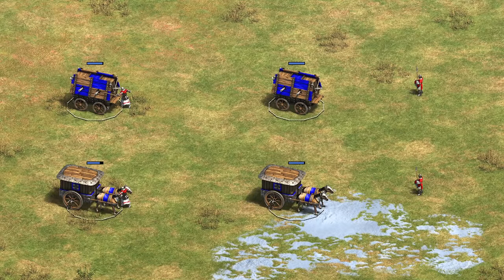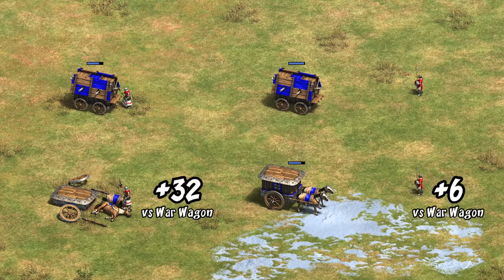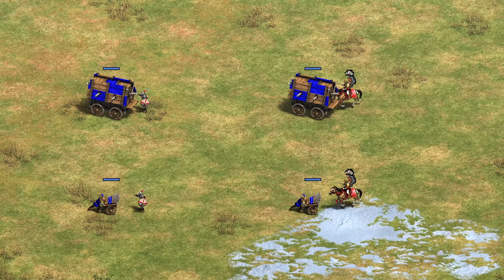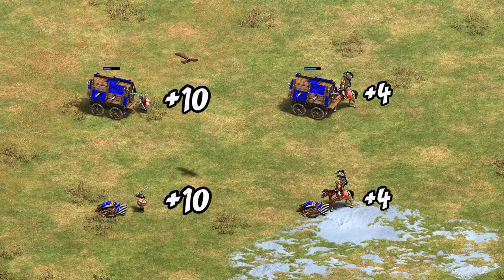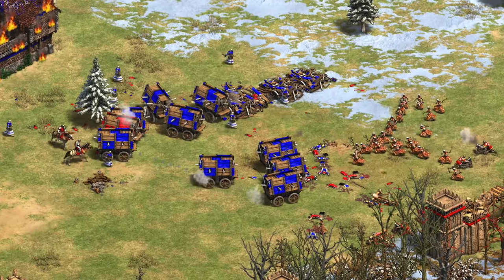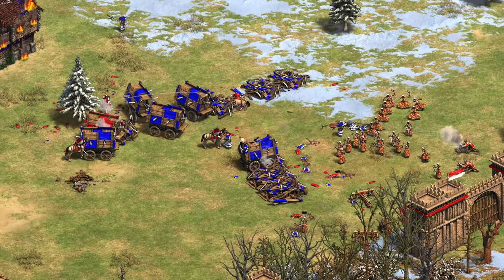One misconception I anticipate is that they're countered by halberdiers and skirmishers just like the War Wagon — that's definitely not the case. The Korean War Wagon is weak to cavalry archer counters, but the Hussite Wagon is siege and gunpowder, so there's no bonus damage there at all. Instead it's much more like an organ gun, taking bonus damage from anti-gunpowder units. That said, there aren't many examples of those, and Hussite Wagons are actually tanky enough to hold up to condottieri and winged hussars despite their bonuses.